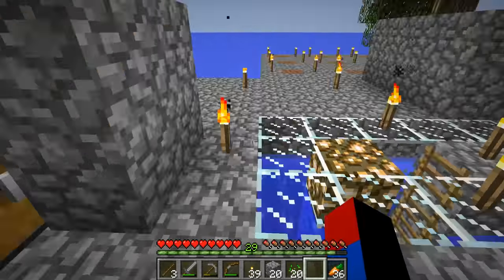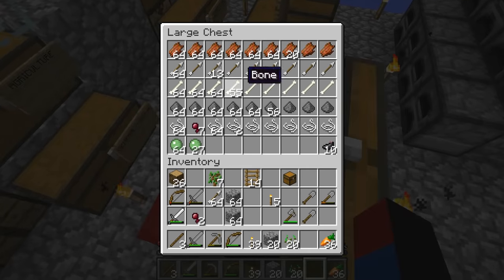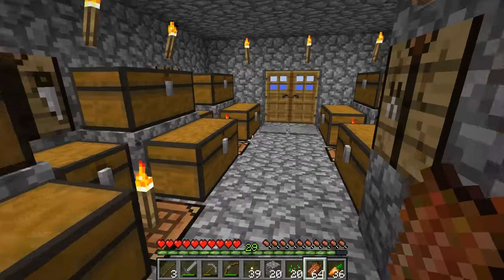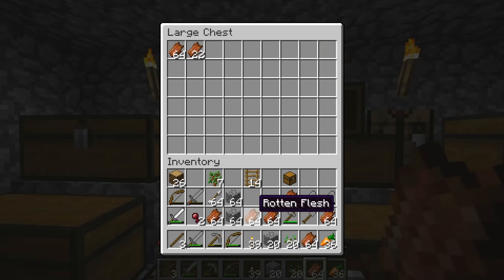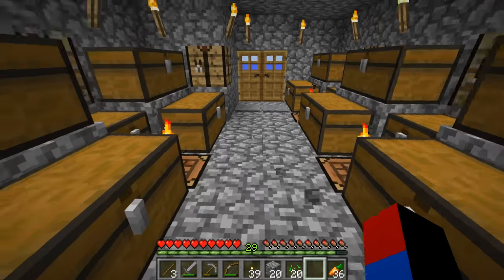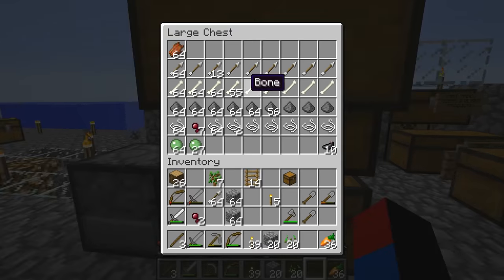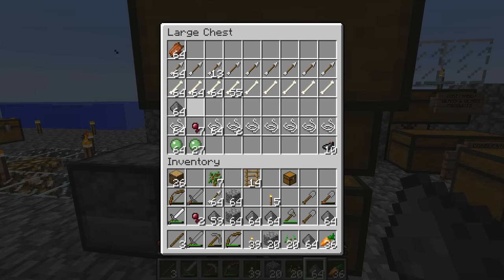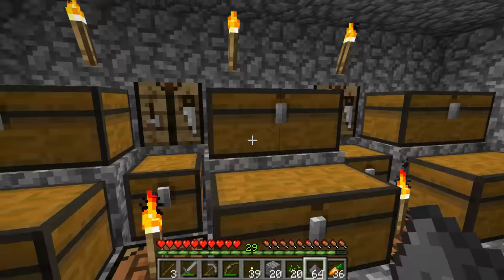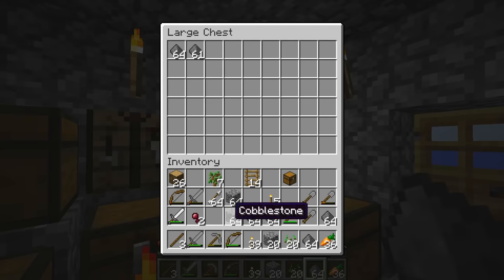I can't open that chest because it's blocked, so I'll go ahead and take all of the items from these chests. This is my rotten flesh chest, and thankfully I don't have to spread them out anymore because this whole chest is going to be filled with rotten flesh. Let me collect all the gunpowder from right over here. I'm just leaving one of each stack just in case I need any.